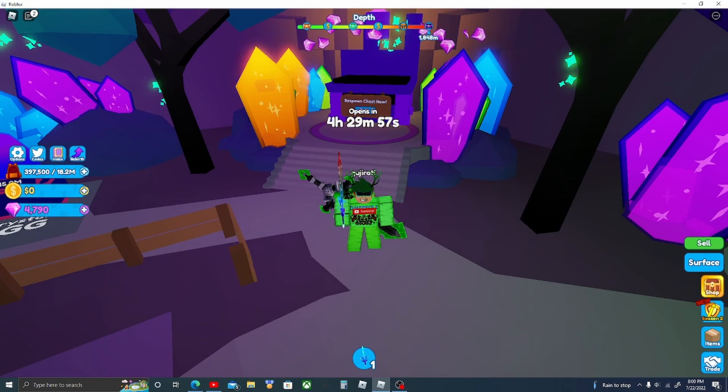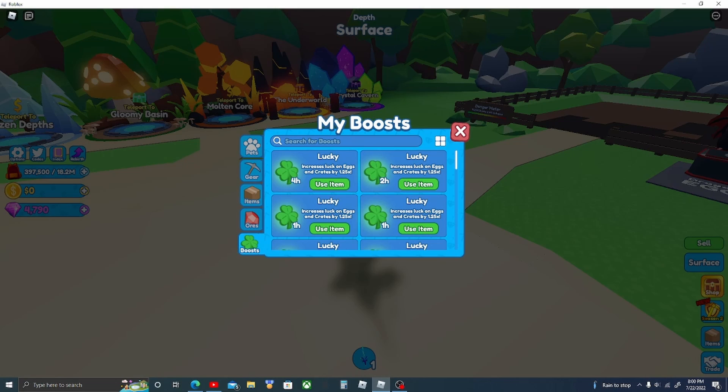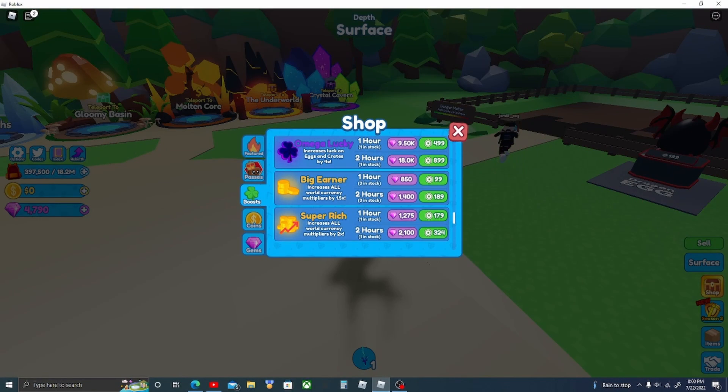Claim all the gems from the achievements and start to get the gem chest whenever it respawns — that gives you gems. Now about the rebirthing part itself, you can use boosts like these two boosts right here.